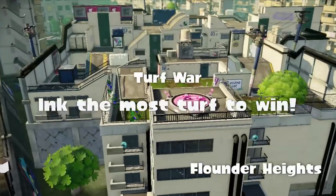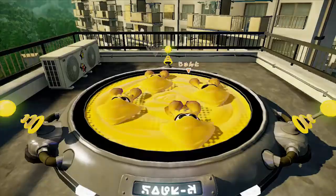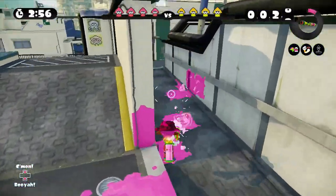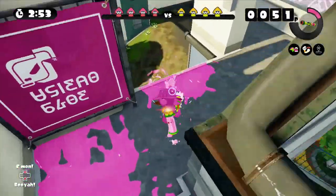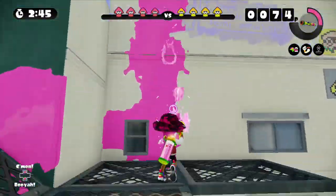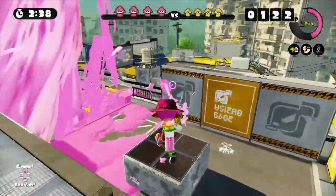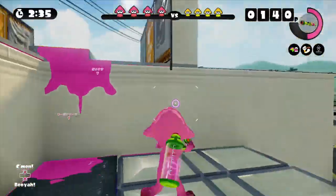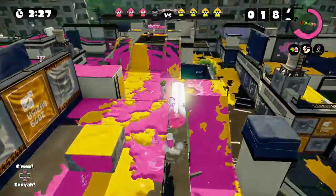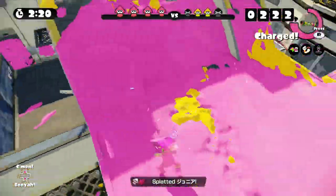Alright, so the first match of the day and we got Flounder Heights right away. I'm excited and happy. It looks like we got the pink paint and they have the yellow paint. I was kind of hoping for the Transformers matchup — Autobots versus Decepticons — and I picked Autobots. One thing I love doing about this is just jumping right down, kind of spraying a nice line. And one thing you're going to have to look out for is that you're going to see your opponents kind of sneak up. I find myself always wanting to kill people.